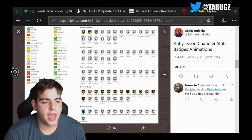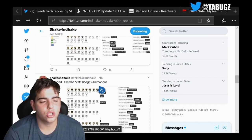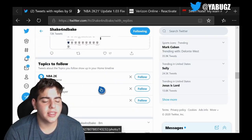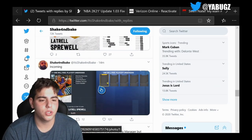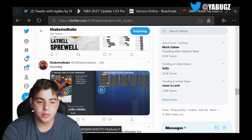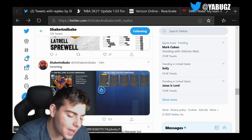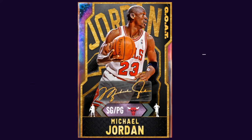Tyson Chandler is pretty much just a rebounding center that can somewhat dunk — that's it. Do not lock into the set — this set is atrocious. There's absolutely no reason to lock in; all these cards will be outdated by Friday. That's all we got for the video, hope you guys enjoyed. Have a good one.